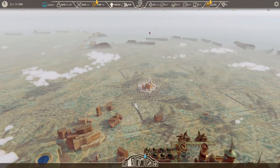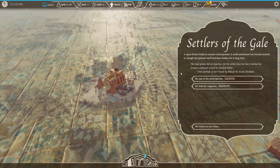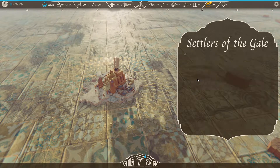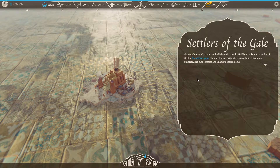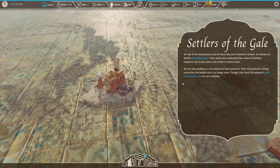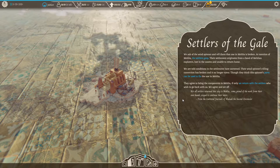I think it had a windmill on it — let me click on it. Looks like a little motor on the back. Settlers of the Gale — this might be it. A squat frame holds an ancient wind spinner. A small settlement has formed around it though the spinner itself has been broken for a long time. We ask of the wind spinner and tell them that the one in Malia is broken. At mention of Malia, the settlers gasped — their settlement originates from a band of Malian explorers lost in the wastes and unable to return home. The conditions have worsened, their wind spinner's tilting connection has broken. They think the spinner's parts can be used to fix the one in Malia — they agree to bring the components if we return with the settlers who wish to go back.